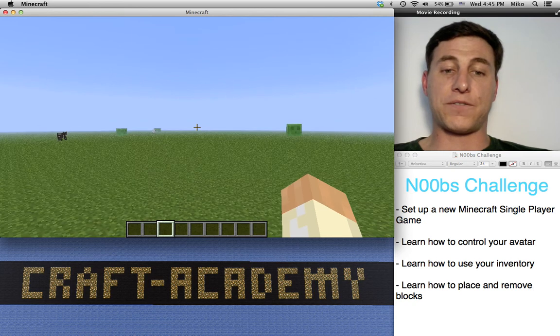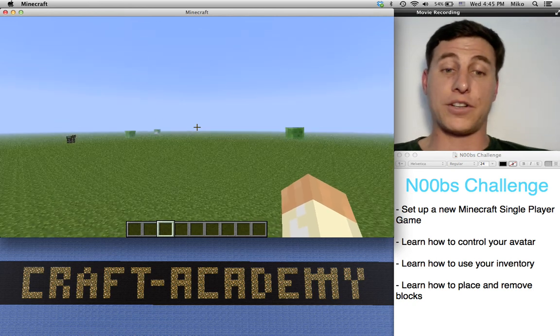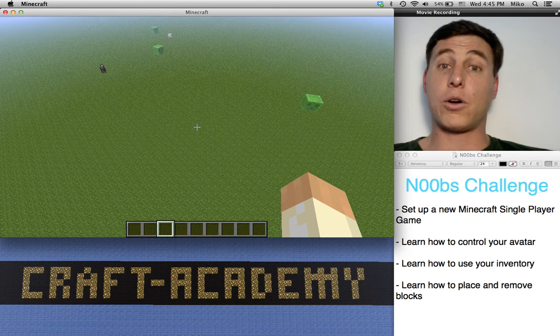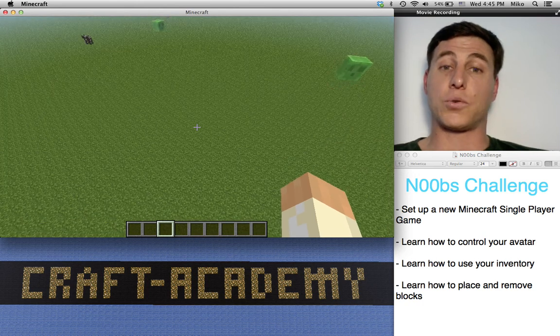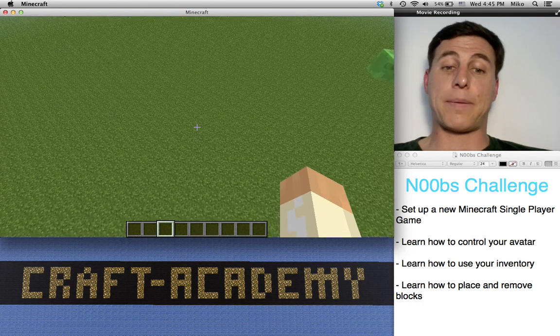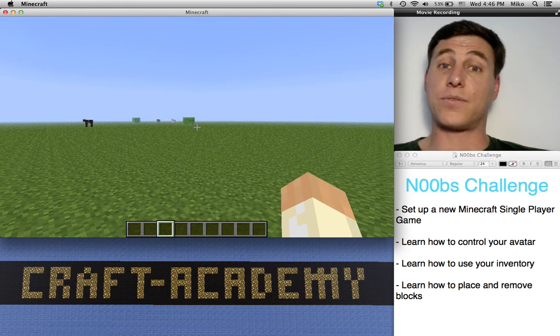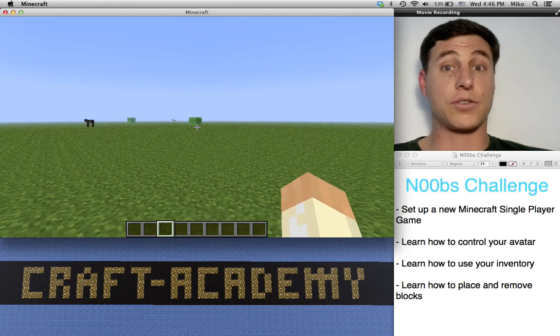Space bar is there for jumping, or in creative mode, if you double tap the space bar and hold it down, you'll notice that you just fly up off the ground. If you hold the shift key down, that's going to send you towards the ground. And if you double tap again — voila — we're back into walking mode. That becomes very, very helpful as you fly much quicker than you walk.